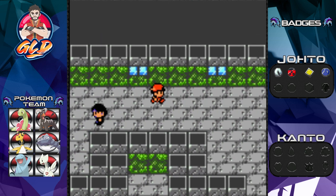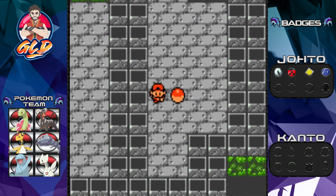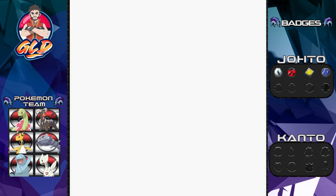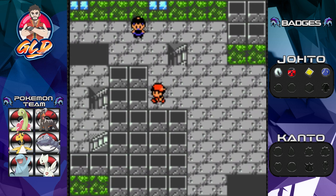There's one more thing to grab around here — a Rare Candy! Definitely an item we need. You can also go into this hole and it will send you back to the floor below.